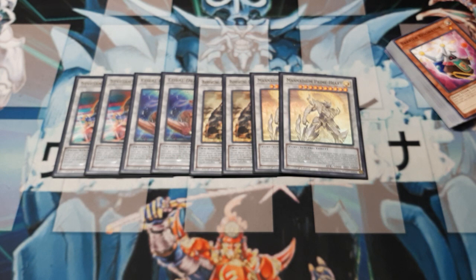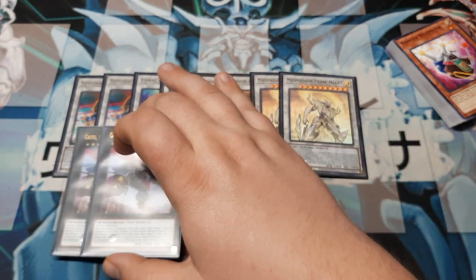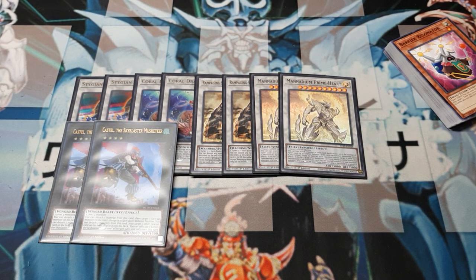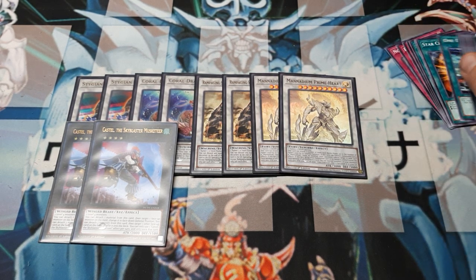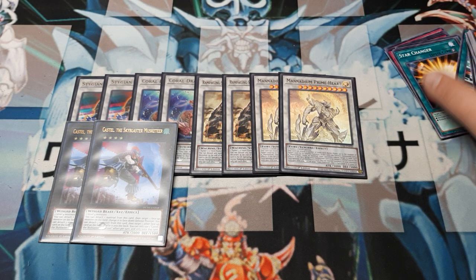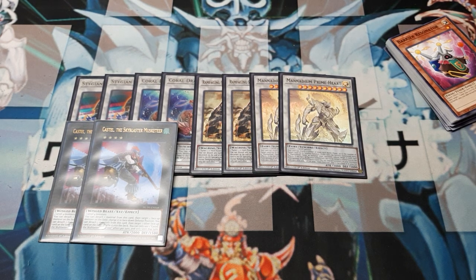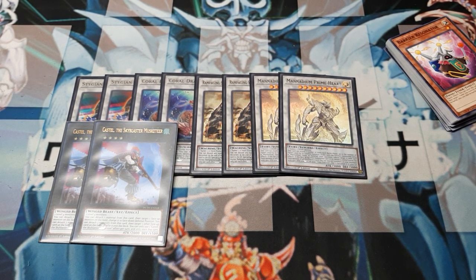We had to streamline the Xyz down a little bit, since we have more than 15 cards to choose from. First up: two copies of Castel — still two level four monsters. If you modulated them with the Star Changer spell card, they can still be material afterward. You can detach one material for a Book of Moon effect as spell speed one, or two to shuffle a face-up card on the field back into the deck. You get one of these effects once per turn, hard once per turn.